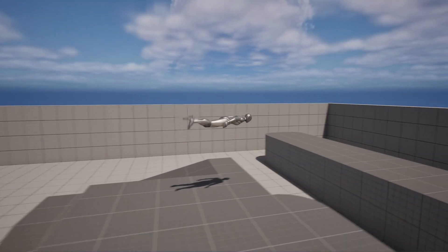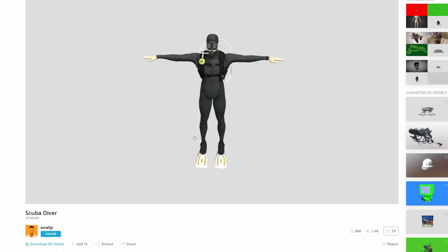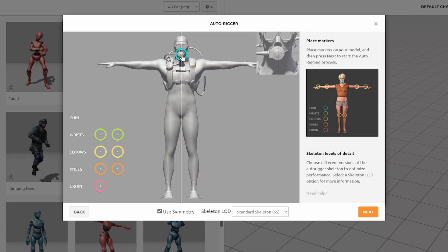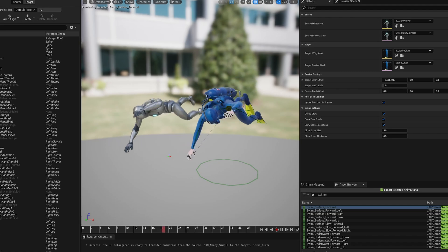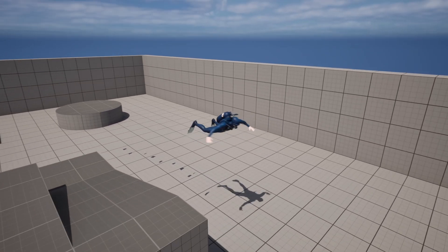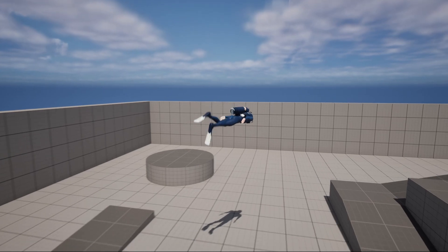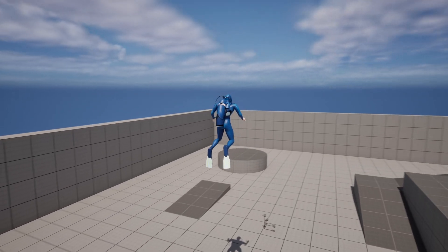Once the locomotion was done, it was time to replace the mannequin. I went and searched on Sketchfab until I found this one, which looks pretty cool. I rigged it with Mixamo and in Unreal I made a real-time retargeter. That way, as they have different skeletons, the animations will be copied from the mannequin to the diver. Now we could swim around with our diver, but it didn't feel right — the thing needed was audio.